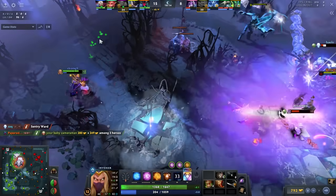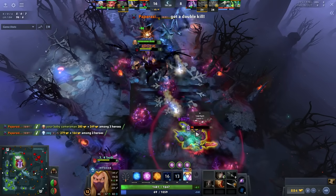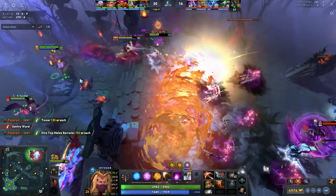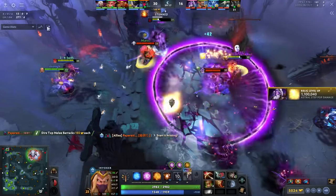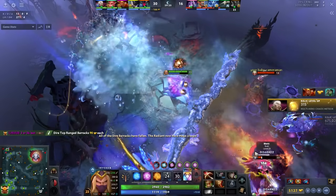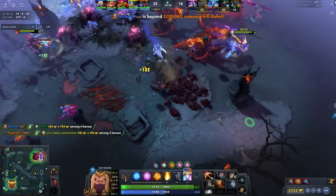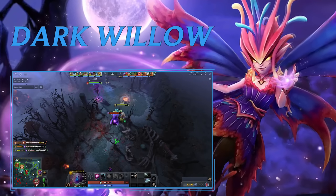The Invoker build will revolve around being tanky and a nuisance early. First item is Vessel. If going Exhort you could consider Midas, but a stat-based build is the way to go: Vessel, then Shards, then Witch Blade to take advantage of your high damage and slow enemies so you can right-click them. Then Hurricane Pike — just be tanky, hit from far away with high damage, and use Witch Blade attack speed. You'll have around 2K HP and full mana regen just from Ghost Walk.